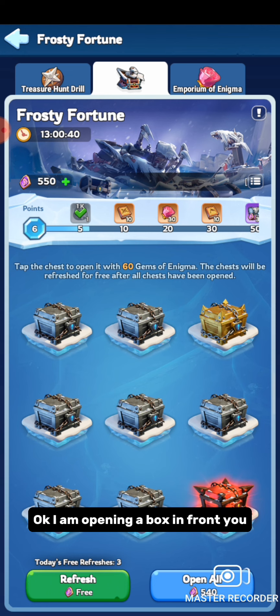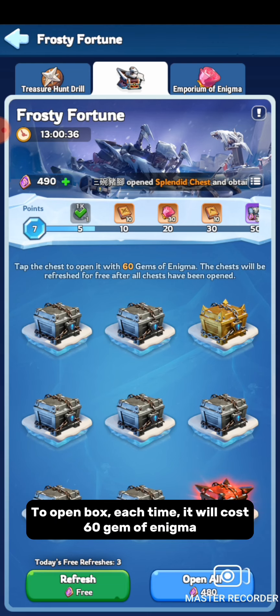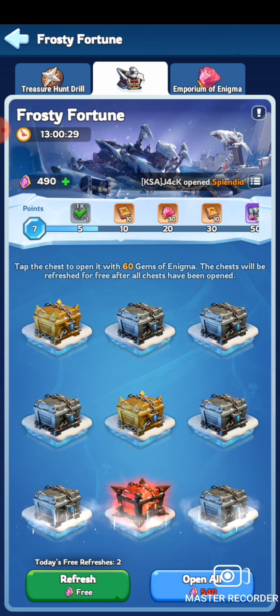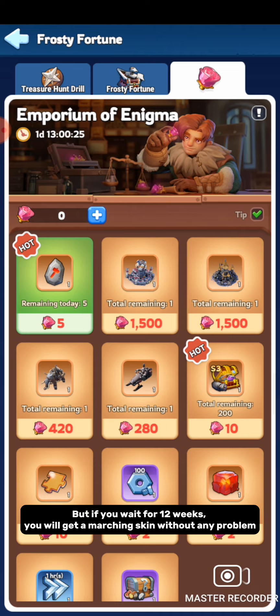I am opening a box in front of you right now. To open a box each time, it will cost 60 Gem of Enigma. See — I did not get Thorn of Enigma. Now you have realized how hard it is. But if you wait for 12 weeks, you will get a marching skin without any problem.